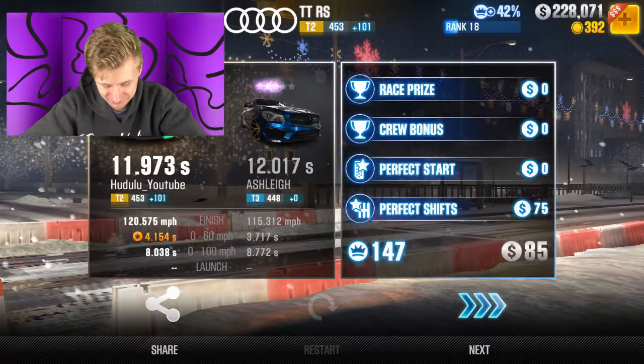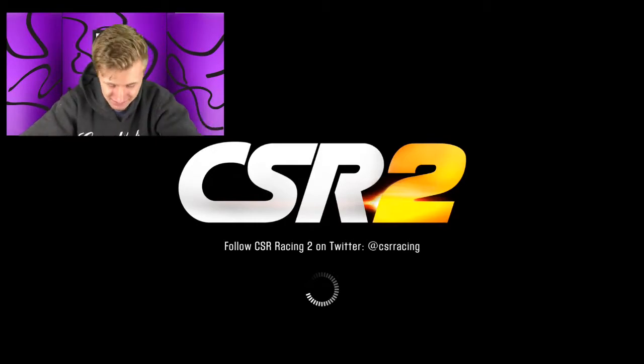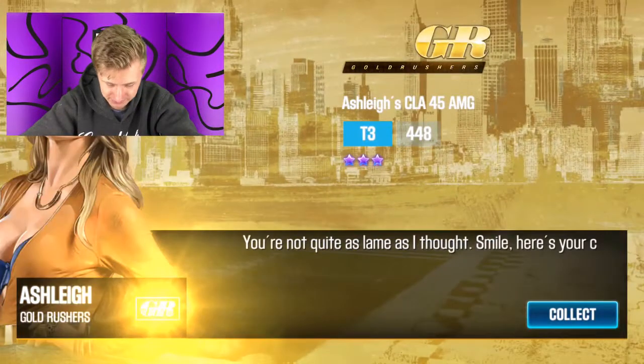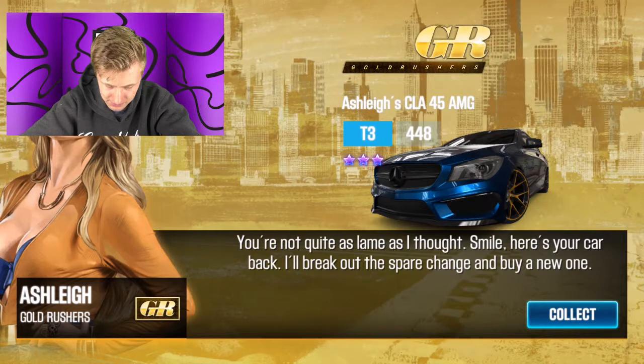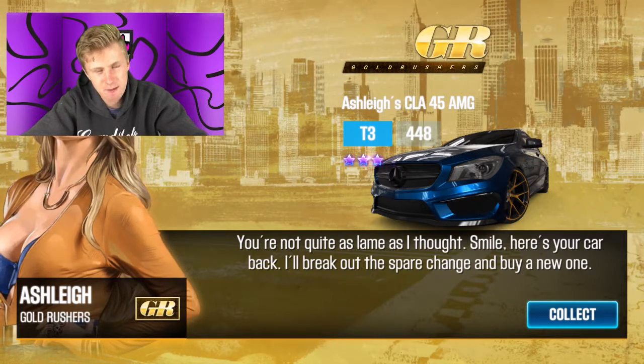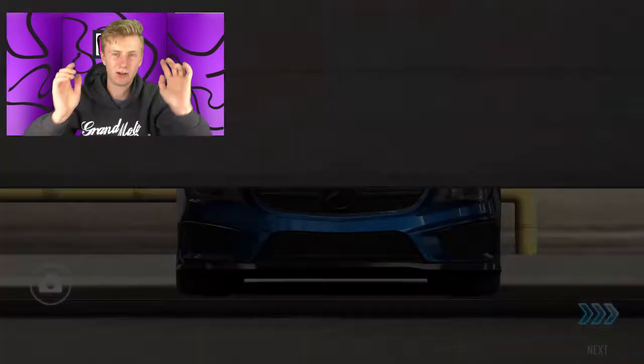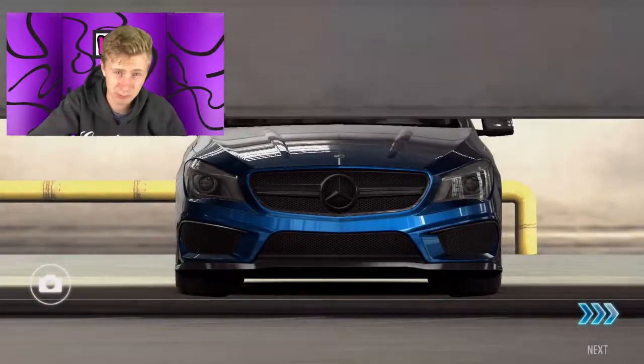That's what I wanted. 85 cash — that's amazing! Look at that, 85 cash. I'm happy with that. You're not quite as lame as I thought. Look at that — brand new car: Astrid's CLA AMG Tier 3! Let's get into Tier 3, guys. So there you go — that's how to win a boss car from a crew leader.